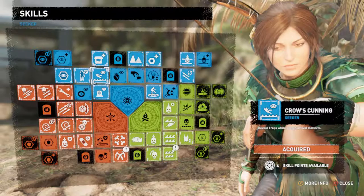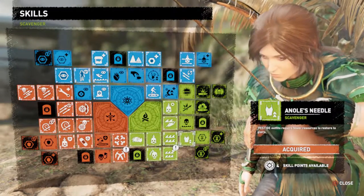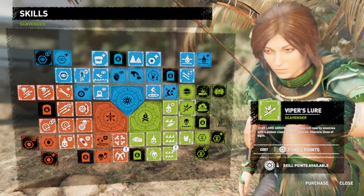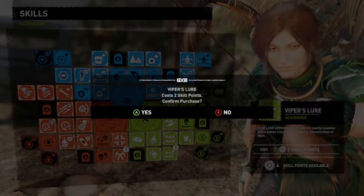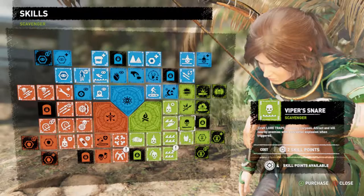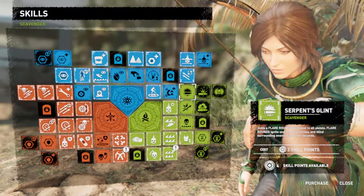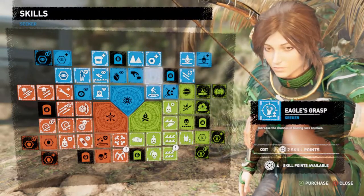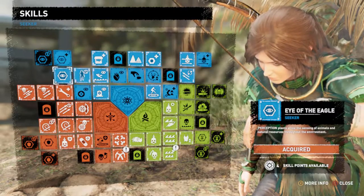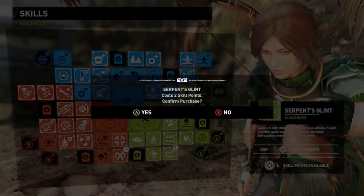Oh, plus I got some skill points here too — four of them. Pretty much just get whatever. We looked at these off camera and they're pretty much all the same, we don't give a shit. Where's the one that makes poison arrows? Craft lure — those are lure arrows. Craft lure traps, go up two. Adds flare rounds. It must be a little further. Let's pick up the combustible arrows.